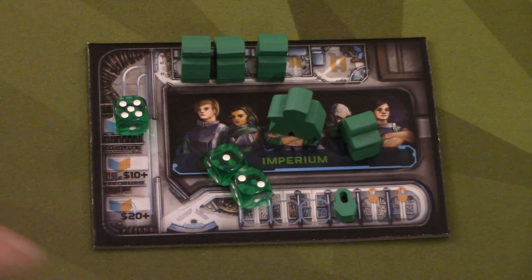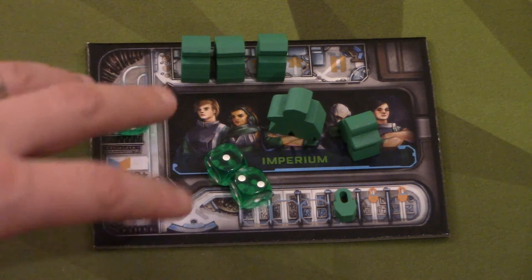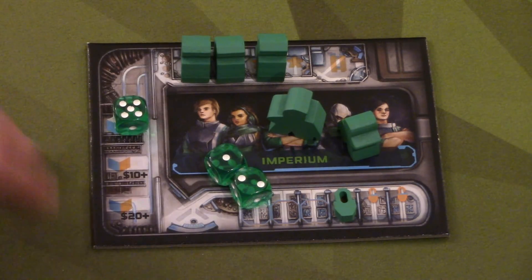What we have here is a player board. I'm going to be using two, but they're both completely identical. There are no special abilities in this game dependent on who you are. So each player board is identical except for the color, just to denote who you are. On this board, there are a couple different things to look at.